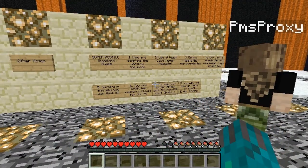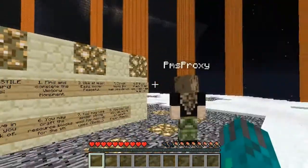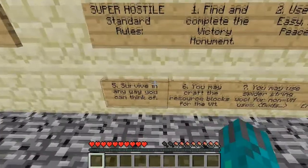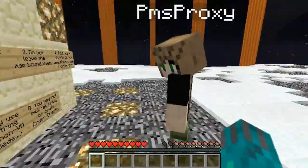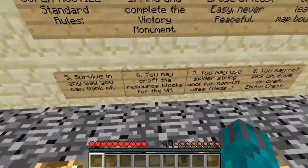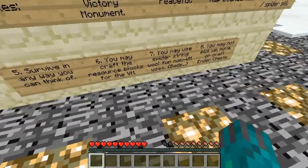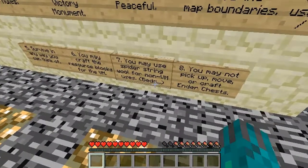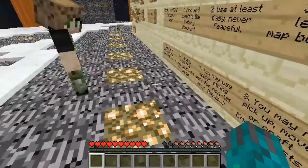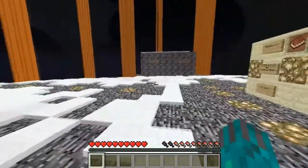Do not leave the map boundaries, which I'm guessing are up there. Find wool in chests — do not use sheep, dye, or spider silk. Number five: survive in any way you can think of, so if we're starving I am totally going to kill you first and eat you. You may craft the resource blocks for the victory monument. You may not pick up, move, or craft ender chests — that's a new rule since last time I've played.